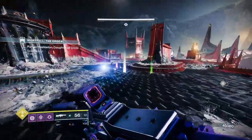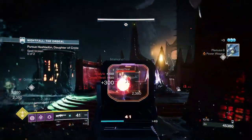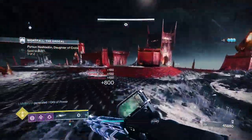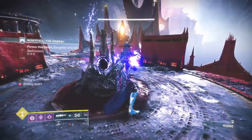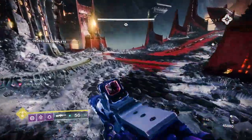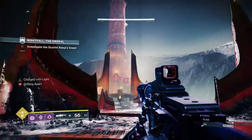Once you clear down the Cursed Thralls, you pick up both Orb Charges and dunk them from left and right. Once we dunk the Orb Charge, we proceed to the next area. We're going to deal with an Unstoppable Champion, a couple of adds, and Arc Knights. What I like to do is use my Super and just spam my Arc Machine Gun.